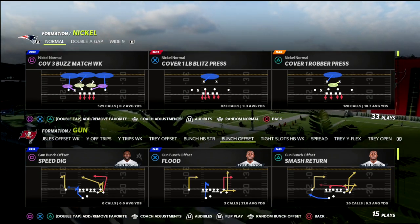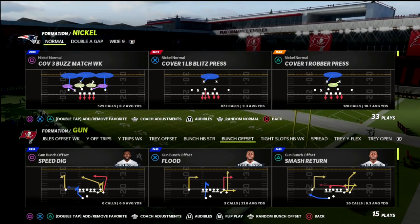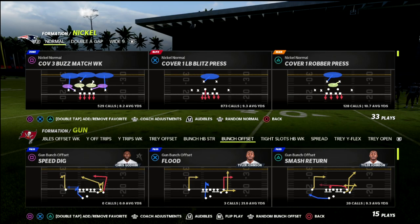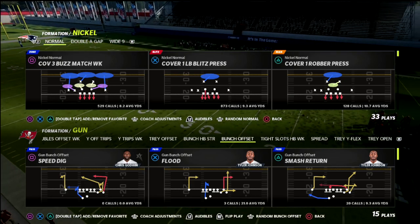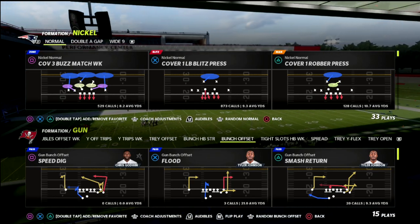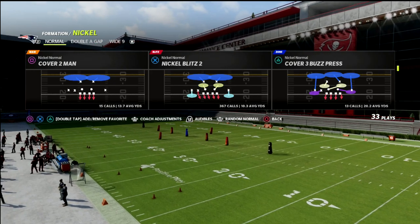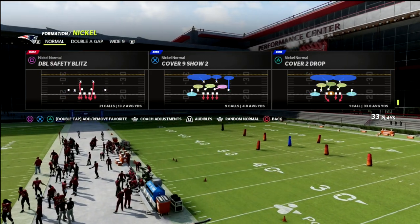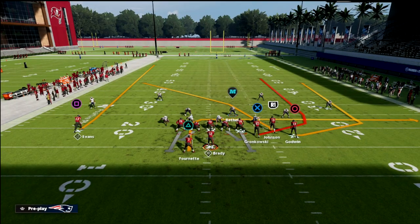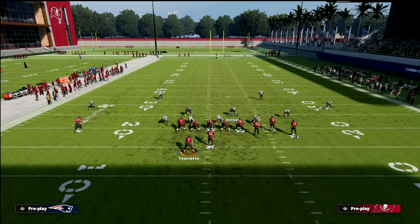We're talking about a concept that happens when someone goes from the bunch offset to the bunch halfback strong. It's basically a glitch in the game — one of the unfortunate things about Madden, very similar to the way cover three works against trips type sets. What it comes down to is if you come out in a play like verticals and use cover four palms, you'll notice this corner route to the right side is pretty well defended.